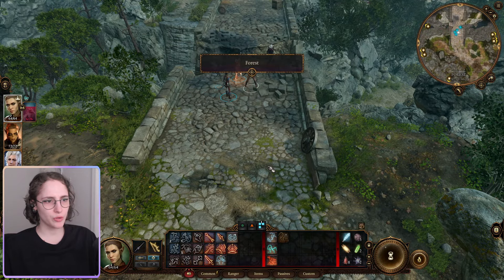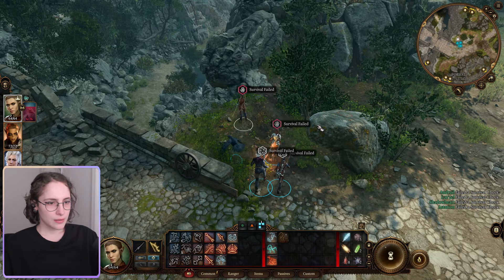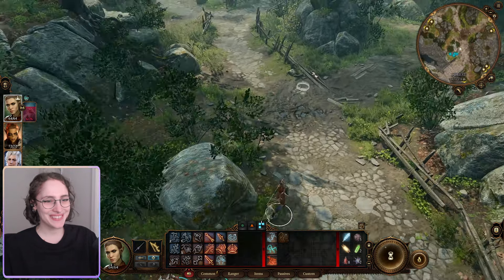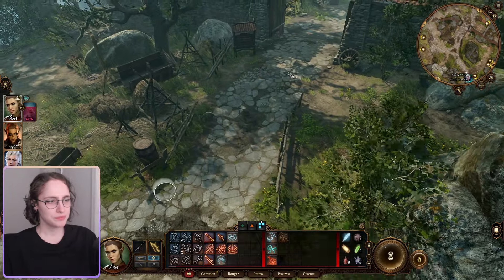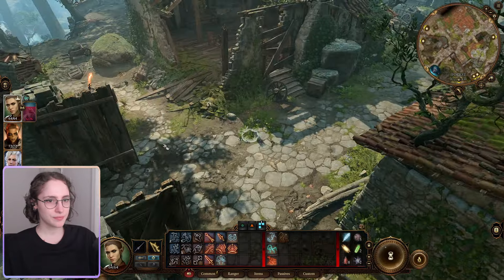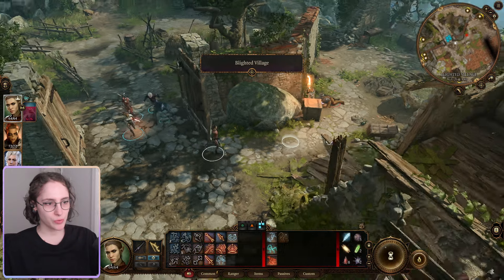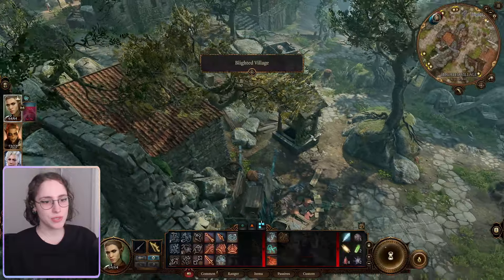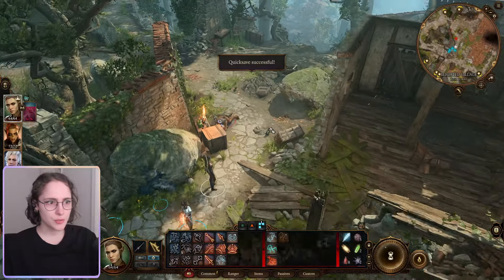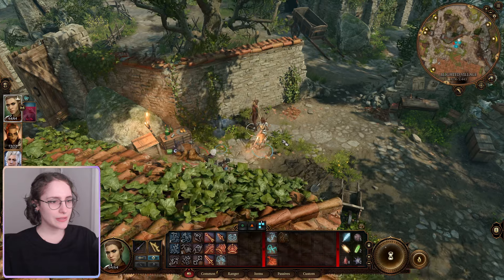I mean, I guess we can jump over the bridge but I don't want to do that yet. No treasure for me, sad. Let's see what's happening over here - going back to the village to explore. There was an underground something in the well over here - a tunnel, some sort of dungeon, I don't know. And there's a sleepy boy.